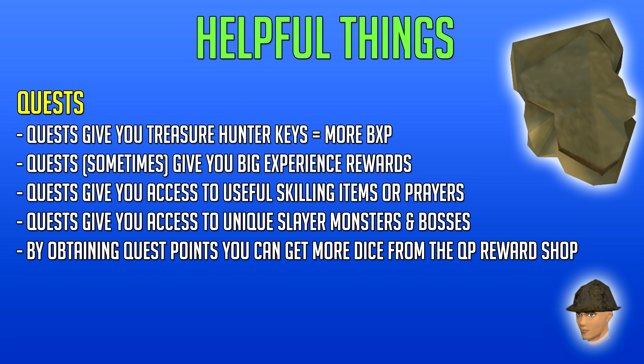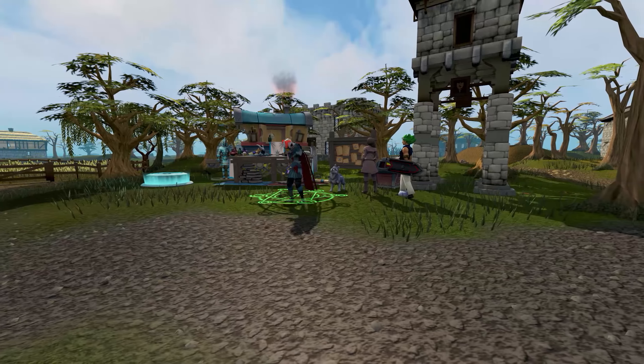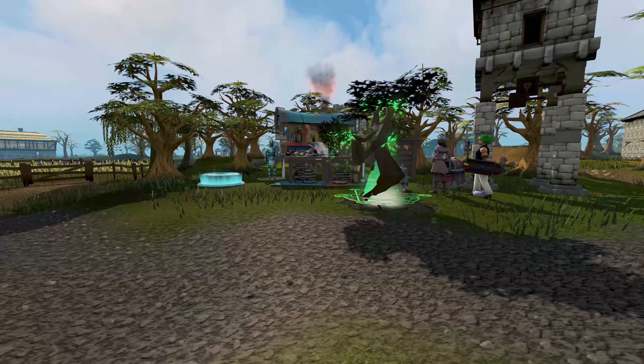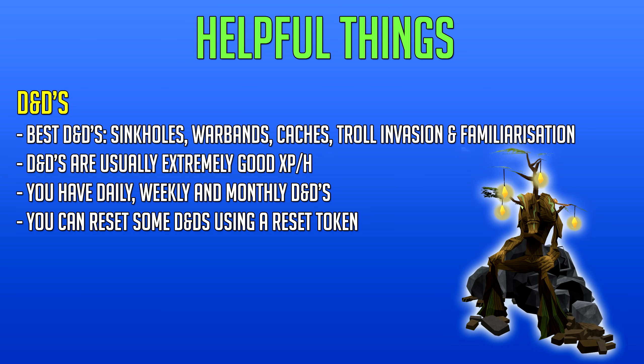Quests also give you access to unique slayer monsters and sometimes bosses — like the Corporeal Beast, which does require a quest. Most importantly, by obtaining quest points you can get dice from the quest point reward shop. These dice are essentially clue scroll rewards and you can get high-tier ones, meaning you can make a lot of money just by going to the quest point reward shop and claiming your rewards. You can find the quest point shop in Falador, very close to the lodestone.